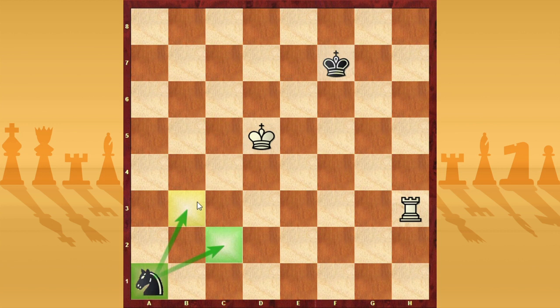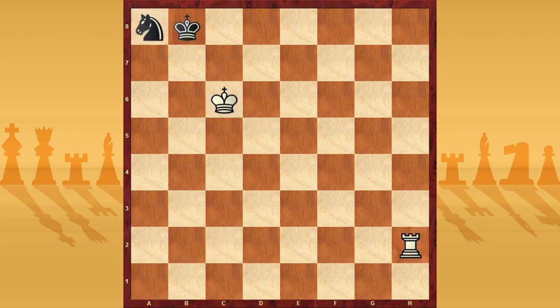So remember: the knight must stay close to the king. If the knight is far, you risk losing it. Now, I said that usually when king and knight are close it's a draw, but I said 'usually' — why? Because for example in this position, where the knight is on the corner, White can win this endgame. We can exploit the idea of Zugzwang.